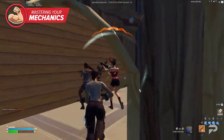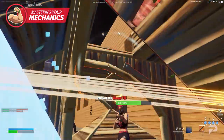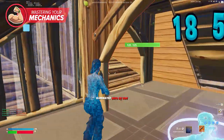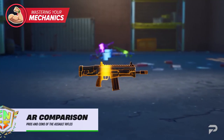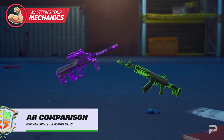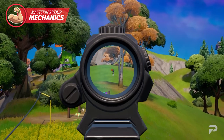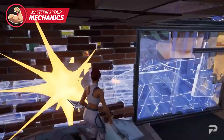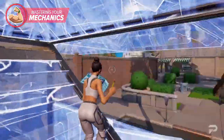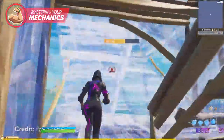Aiming is the next mechanic you need to master. You can be the best builder and create the best peaks and catch opponents by surprise, but if you can't aim you're never going to get eliminations and your career is dead in the water. Learn how each weapon in the current meta works — does it work better at long range or short range, does it shoot fast or slow? Keep in mind that you'll most likely be facing moving targets who might also be building, so landing accurate shots is critical to winning fights.